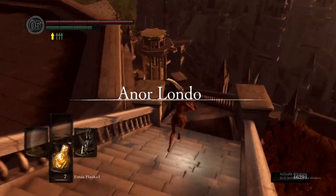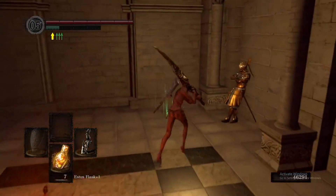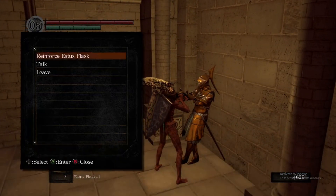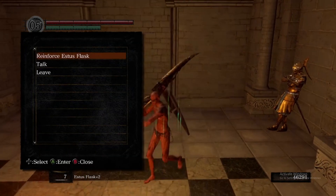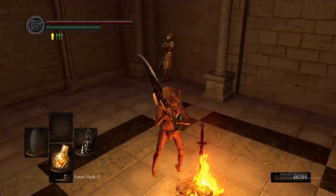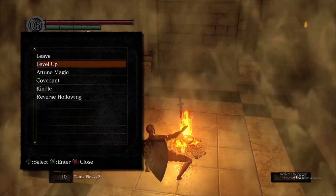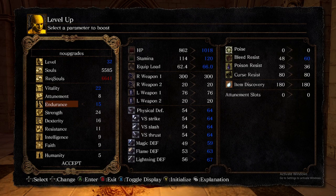Now to my real favorite part of the game — Anor Londo. We say hi to the Firekeeper and reinforce our Flask one more time. We decide to upgrade our Vitality and Endurance, and from this point on in the run the only upgrades we do are towards Vitality and Endurance.